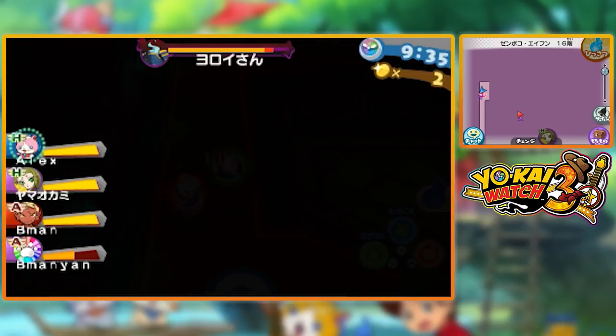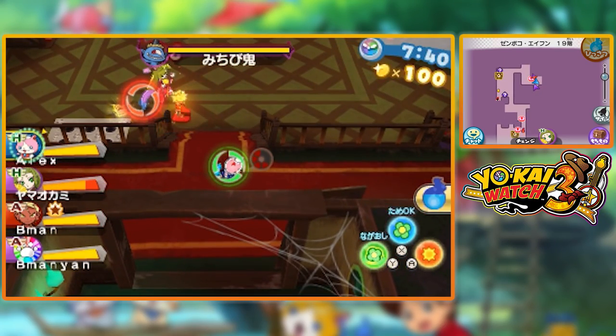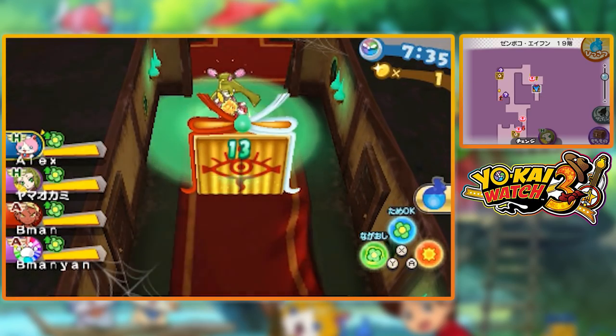Getting to 100 coins is going to open up a door that lets you access an item minigame. To demonstrate on screen here, you can see that I went into a multiplayer match of Buster's Tea with B-Man, and once we got to 100 coins a door opened and brought us into the minigame area.